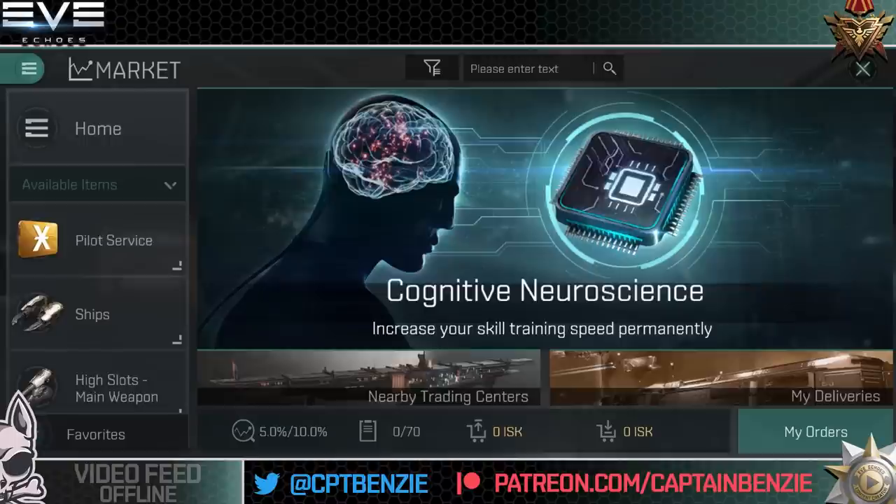Ahoy there folks! I'm Captain Benzie and welcome to another video for Eve Echoes. In today's video I'm going to be spoiling absolutely everything in this industrial update. We're going to take a look at the Noctis, the Orca and the Rorkal, the Mining Drones and the Exhumer Mining Drones, the new Mining Foreman links, and the new industrial modules that can be put on the Rorkal. I'll put timestamps in the description so you can navigate to the information you want. If you enjoy this video please hit like, subscribe to the channel, and you can support me on Patreon or buy merchandise on my Redbubble merch store, both linked in the description.